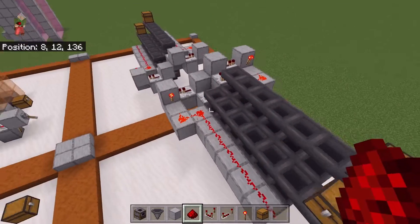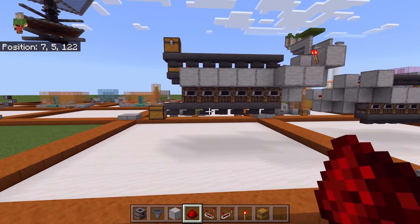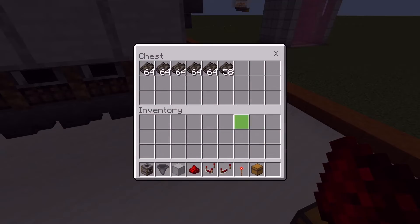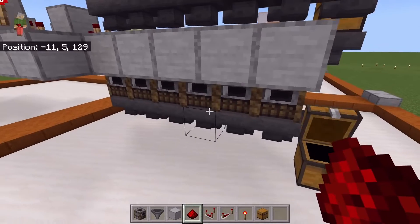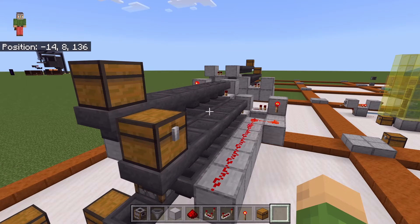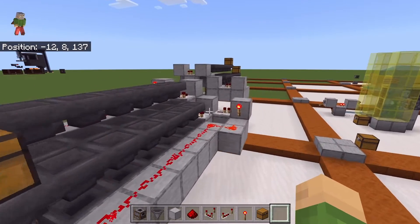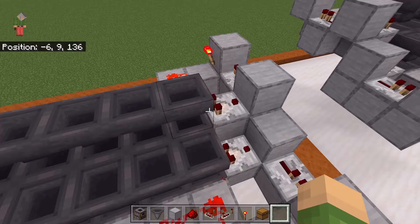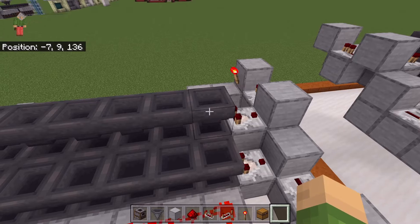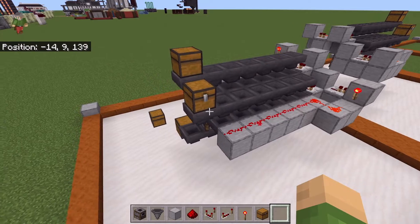They will light up when you get close. That is the whole smelter done — that is it. Now you have six furnaces that work together when smelting. How this works is it needs enough items to activate the comparator, so you might have one to two items still in the hopper waiting for more items to send a redstone signal. There is a chance you will lose like one to two items, but that's fine.